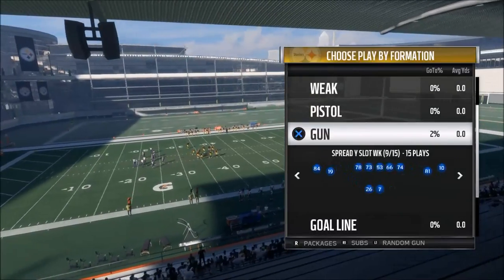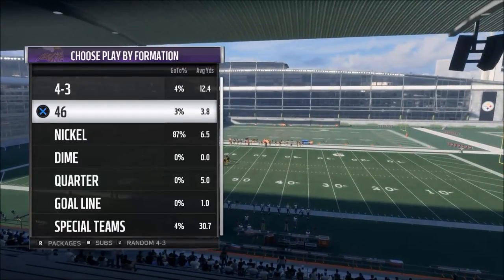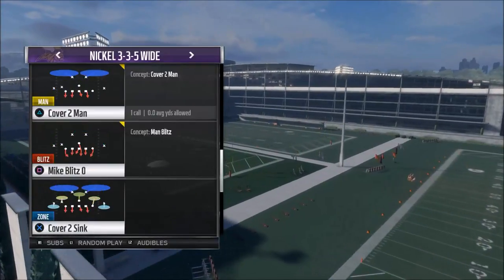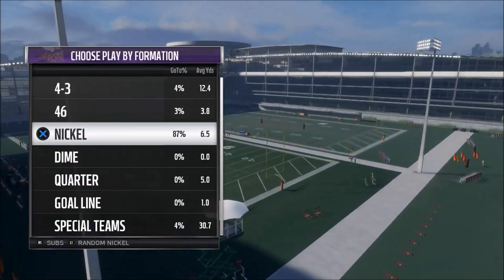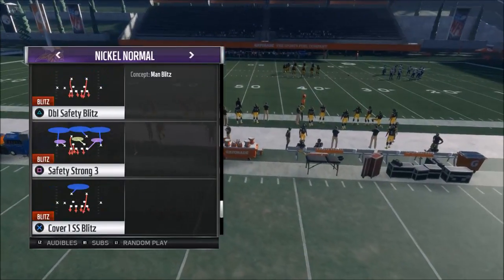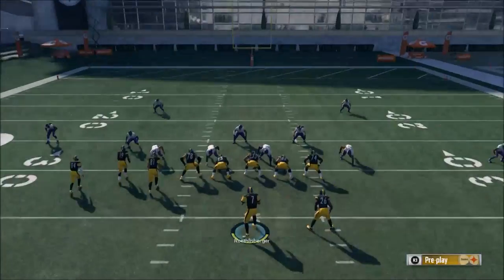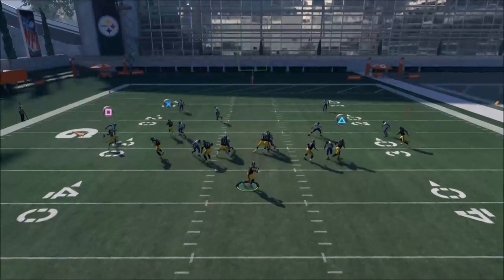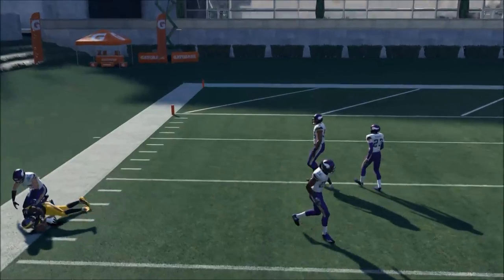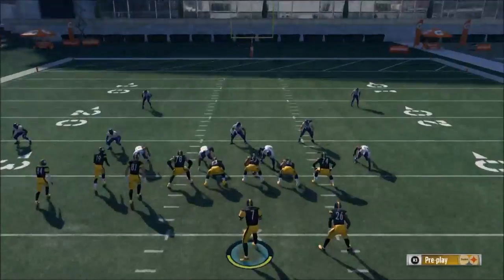Now I want to show you one other thing you can do, and this is mainly if they go hard flat. This play is really designed to primarily beat the Cover 2 defense, because that is by far the most popular. If they run the nickel normal or Cover 2 hard flat, what will eventually happen is they'll have to run this defense to stop the quick flat passes. You're gonna be able to pass lead up into that corner route and put it right in that back-side pocket, and as you can see it is really effective.